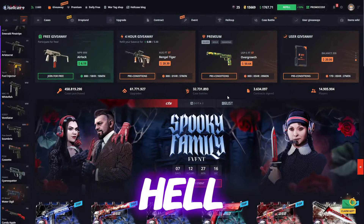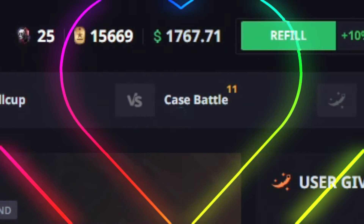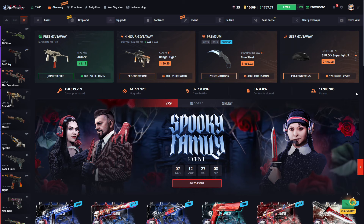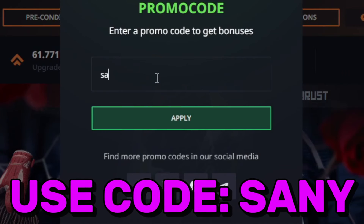Hello friends, today we're at Hellcase. We have a balance of 1700 dollars and we'll try to multiply it. If you want to hang out at Hellcase like me, use my promo code for a 10% bonus on your deposits.